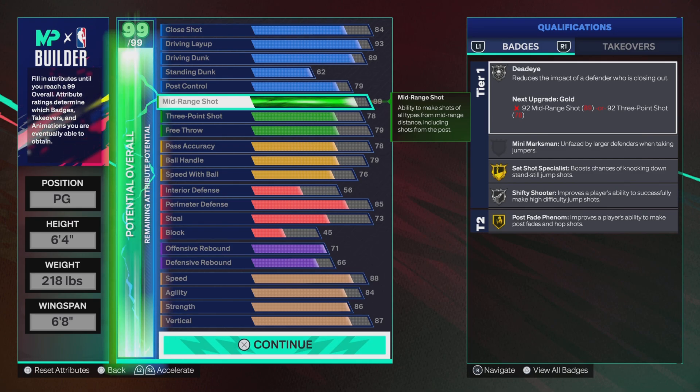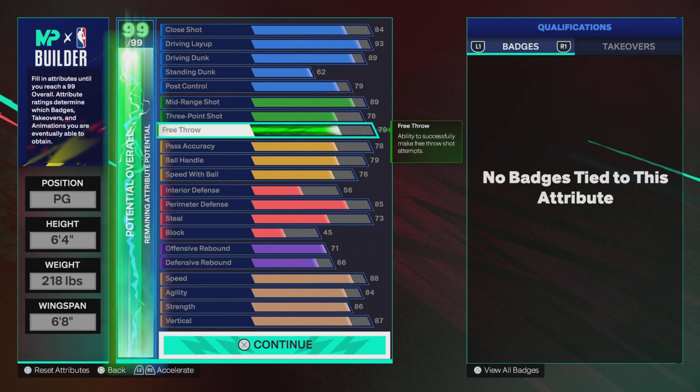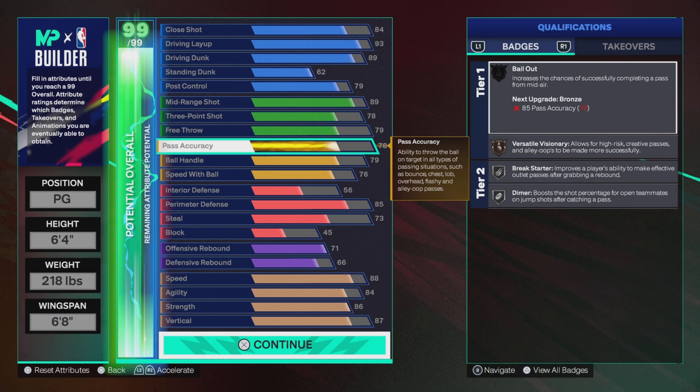Mid-range shot is 89, so we get Six-Shot Specialist and Post Fade Phenom both on gold. Dead Eye and 50 Shield are both on silver. Three-point shot is 78, free throw is 79, Power Legacy is 78 — we get Break Starter and Down on silver with bronze Versatile Visionary.